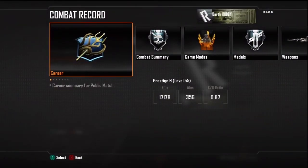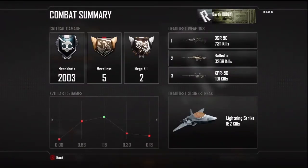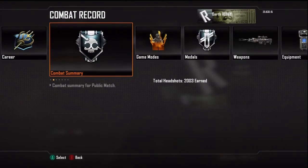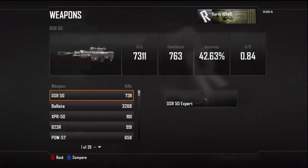Looking at my combat record: wins are 356, K/D ratio is 0.87. For weapon kills — XPR has 1,000 kills, Ballista has almost 3,300, and the DSR is rolling with 7,311 kills, 2,000 headshots, two mega kills, and two merciless medals.